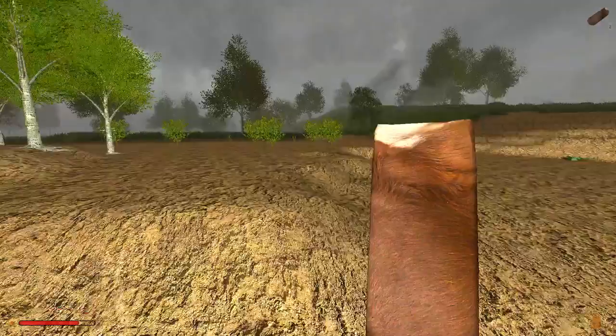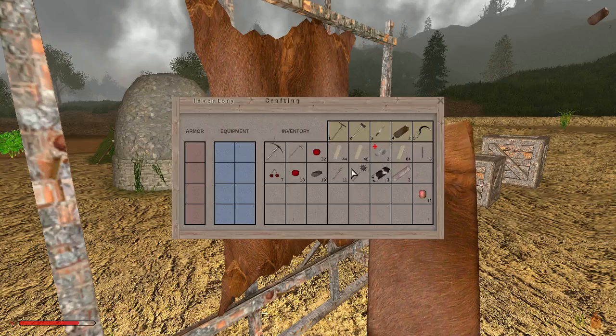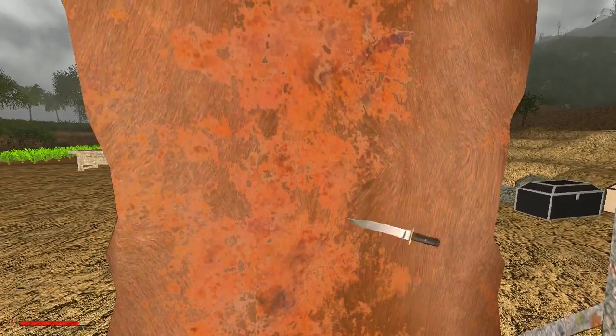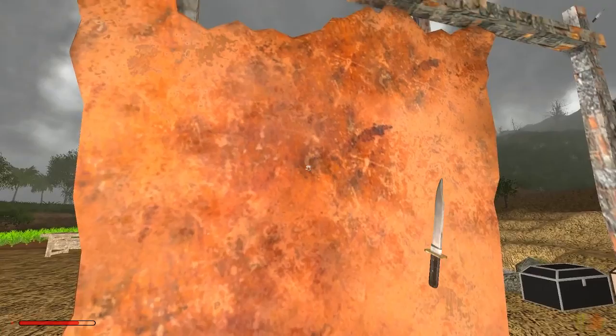Next you need to equip your hunting knife. Get the hunting knife — I'll put it on the toolbar since I won't be doing any fighting this episode. Select the hunting knife and left-click on the hide. You see it changes colour — it's turning it into leather. Once it's done, you get the hand icon and then just press the F key. And there we are — we've got two leather. Let's do some more.